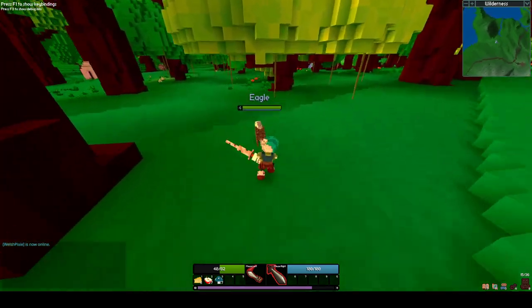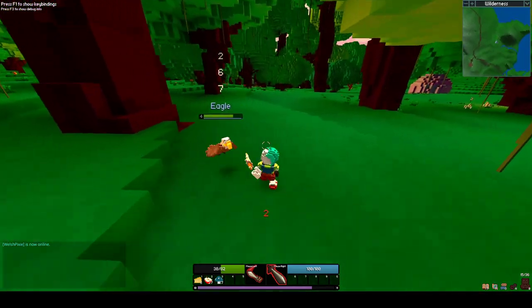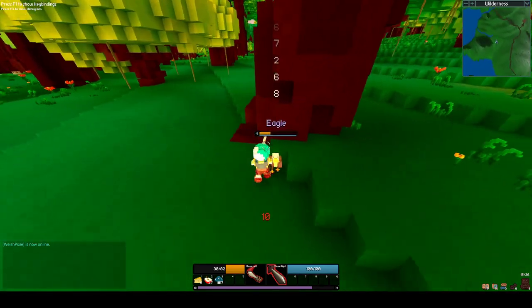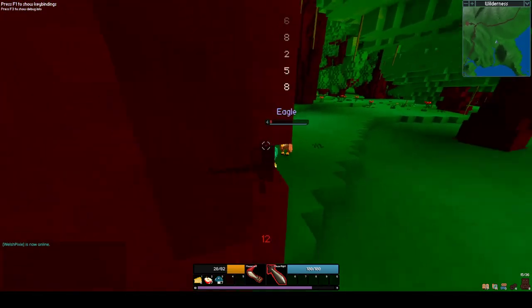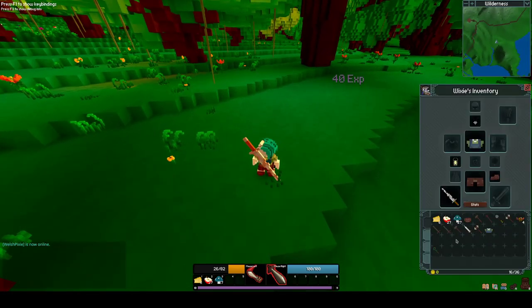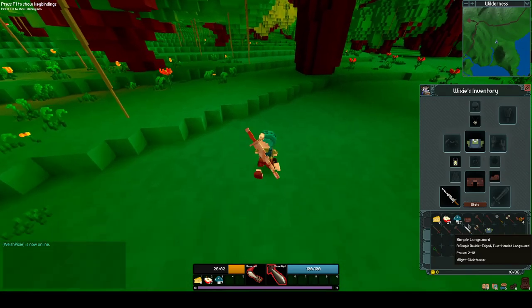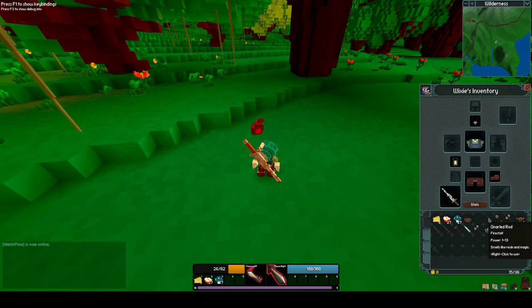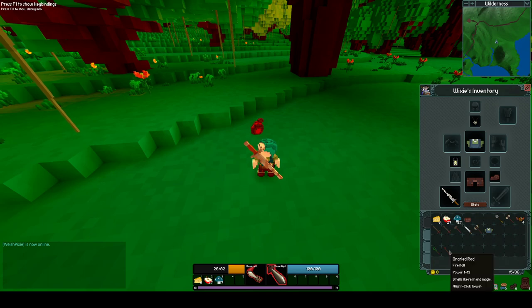Let's get this eagle. Flying mobs don't fly yet. Green worker shirt — I've already got that. I'm gonna do some inventory sorting here. There's a magic staff that I found — a null rod. Smells like resin and magic. I think it does fire damage.